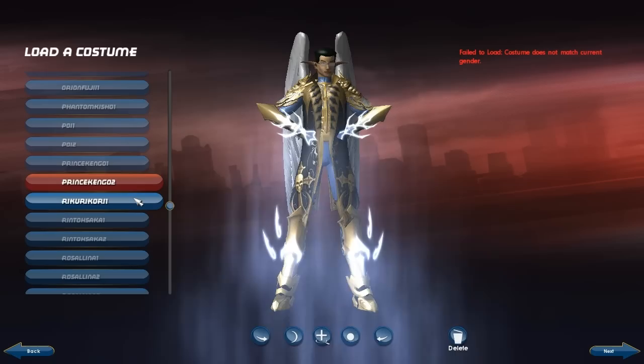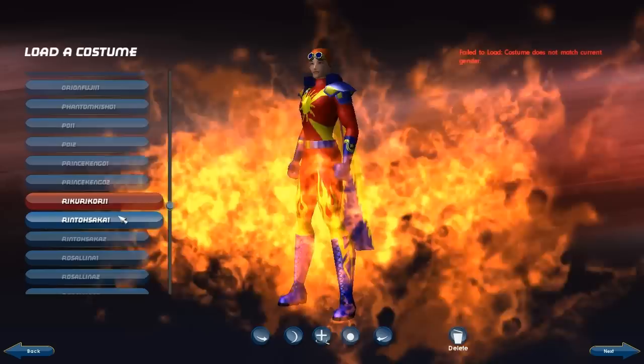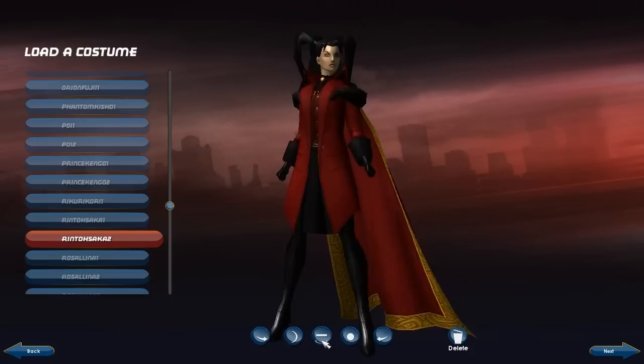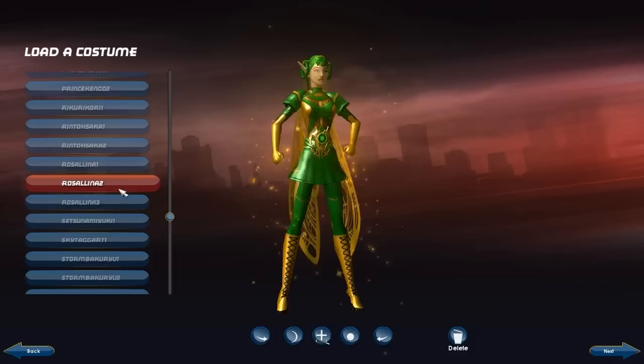Here we have Riku Rikori — he was a fire blast, mental manipulation blaster. We have Runtosaka here, though I prefer this costume. She is another representation of the Fate Stay Night universe. We have a fairy girl, Rosalina here. Azelina was also a fairy from earlier. For some reason I have a thing for making fairy characters — I cannot give you a satisfactory answer.